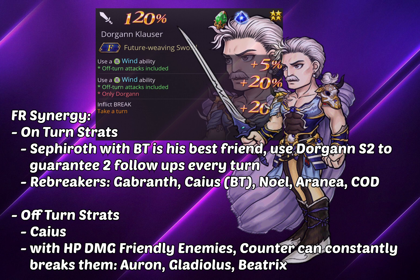When I say the right units, I'm talking about units like Sephiroth BT, which is almost a must if you're running Dorgan, because Sephiroth provides so much more compared to other broken mode units. Another way to abuse Dorgan's capability is through a stage mechanic — I recall playing a Minu stage where an elemental absorber was active, and I abused the mechanism by using Core and Maria together to create a loop of breaking and unbreaking the enemy repeatedly.